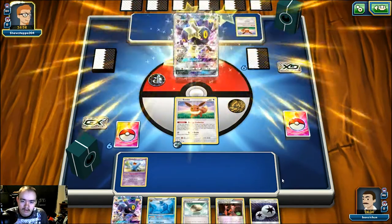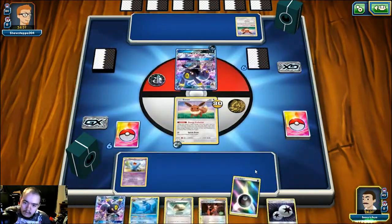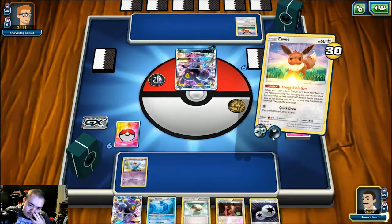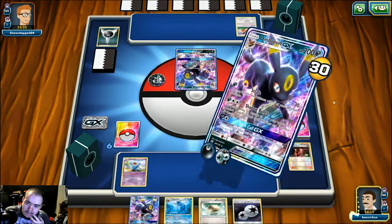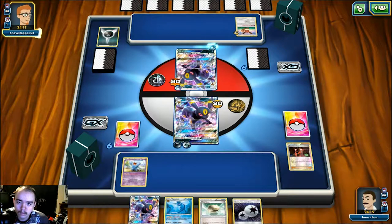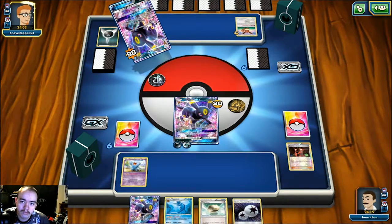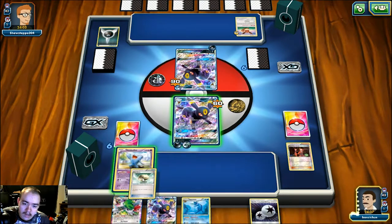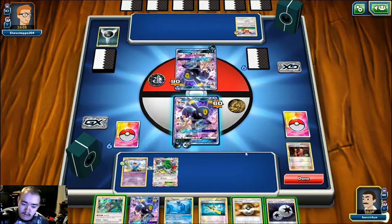We're going to use the Energy Evolution ability to thin out the deck and evolve into Umbreon. Team Flare Grunt their energy since we don't have another move, then go ahead and Shadow Bullet - maybe get a knockout on the other Eevee, but we'll at least soften it up. He attaches energy to his own Umbreon to do more damage to us. He probably should have switched into the Eevee since it was going down anyway - strafe into the Eevee would have been the correct move. He doesn't, so we still take the knockout while doing more damage to his Umbreon.